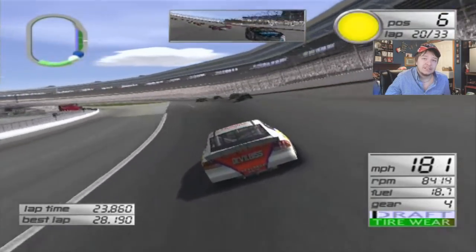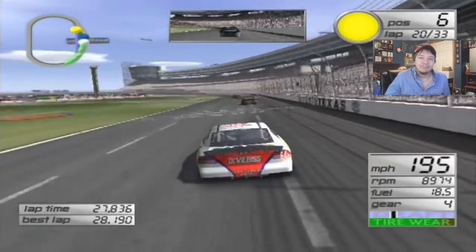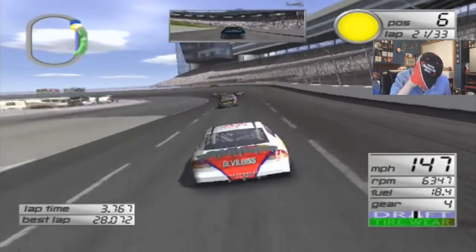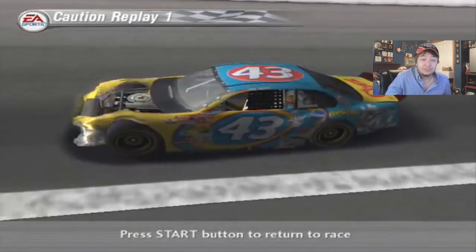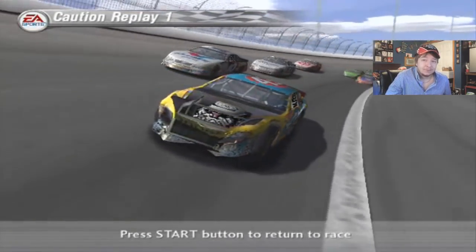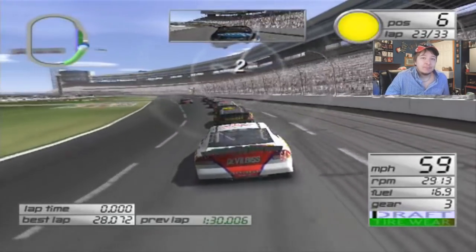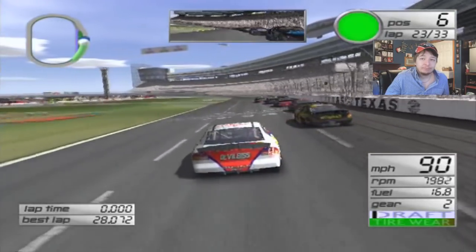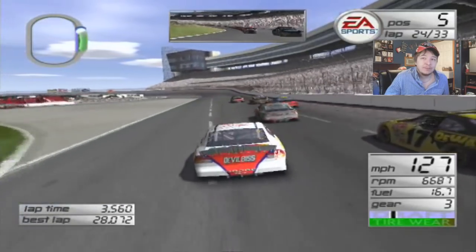Another caution — that might be for debris. At least we keep sixth. Debris caution, good job Andretti. Obviously we're not going to pit. This is going to make the lap count go down even more. Kurt Busch was a lap down. So we actually got up to a really good start there as Kurt is probably going to start holding up all these other cars.